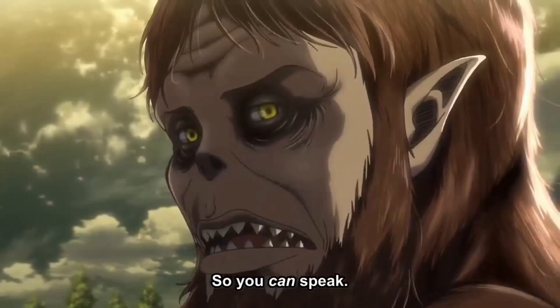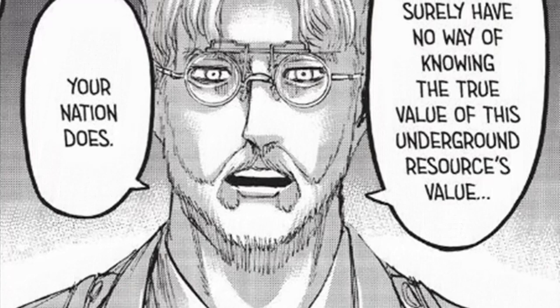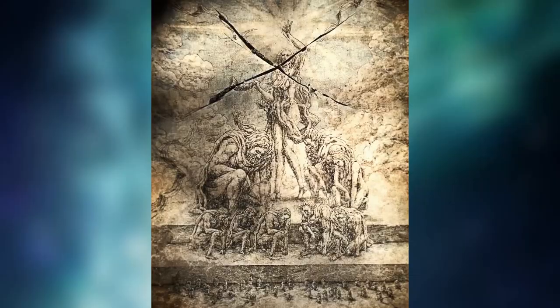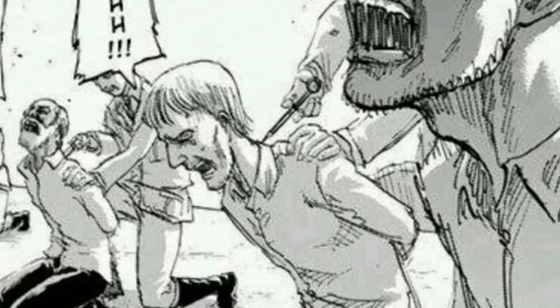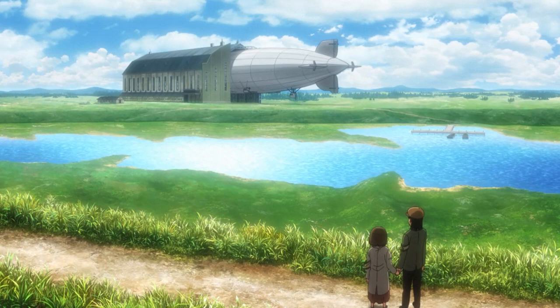Marley claims that there is a fossil under Paradis Island — they are in fact referring to the Ice Burst Stone, but they don't know its true nature. And because titans are becoming a thing of the past in their opinion, and only affect Eldians, Marley's main objective is to secure a power source strong enough to win the tech race and stay ahead of other nations, who until now were scared of Marley because it had control of the titans.